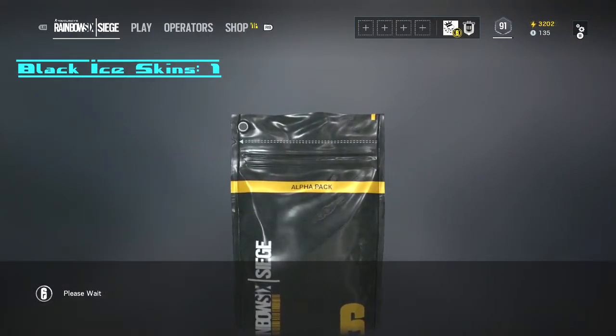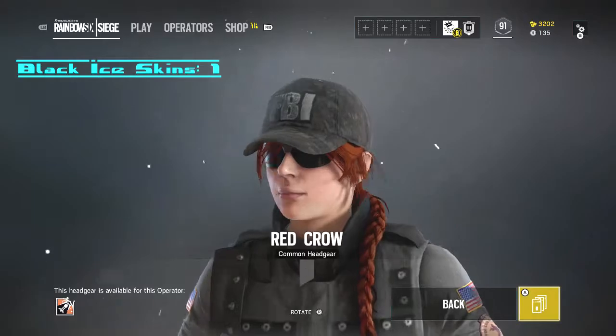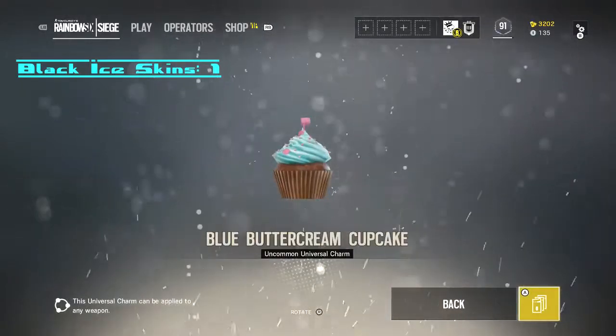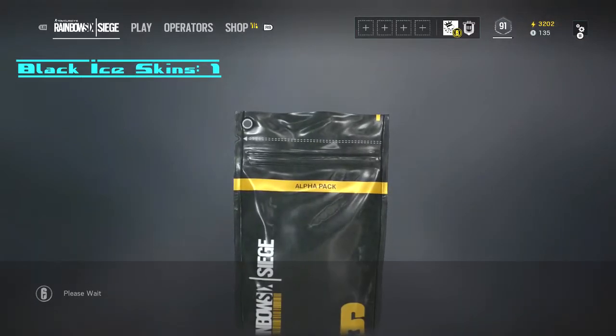I haven't gotten a Legendary yet, so if we see gold, that's a pretty rare one - fingers crossed. Red Crow - don't really care about that because I have a headgear for her already. A cupcake - that'll probably go on like a trolley gun or something, but yeah, very simple.